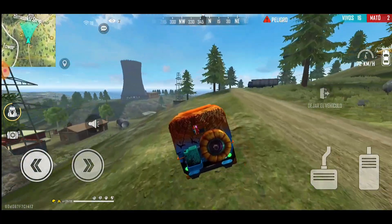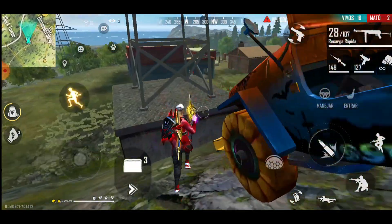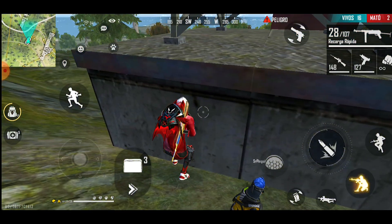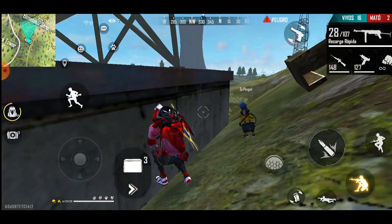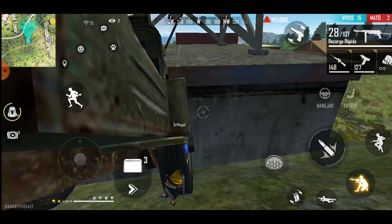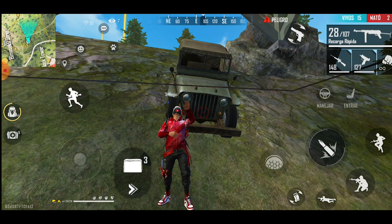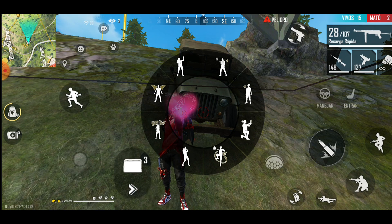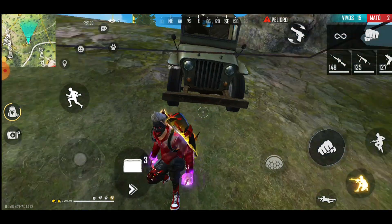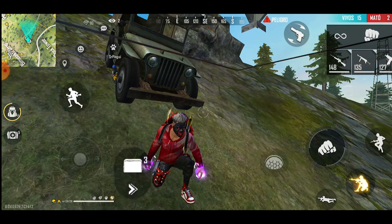Now this great bug for playing ranked: we use this jeep and on this small hill we get out and let it slowly roll down here by the street where this tower is. Let the vehicle roll on its own and it will push you briefly until you can enter inside this super tower. You're super mega hidden — it's a great bug that can work for ranked matches since the zone often closes near this point.